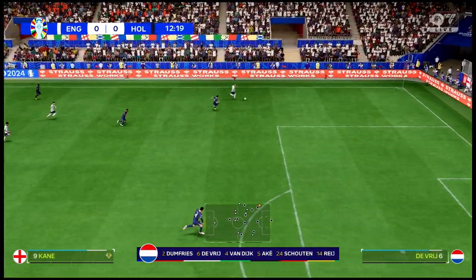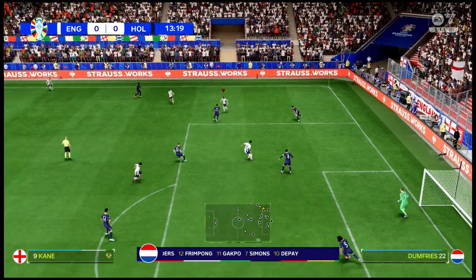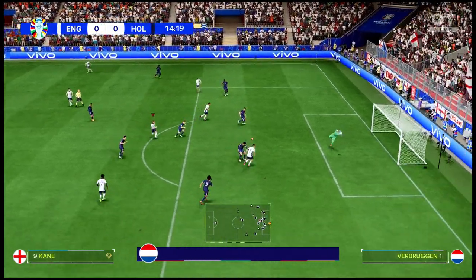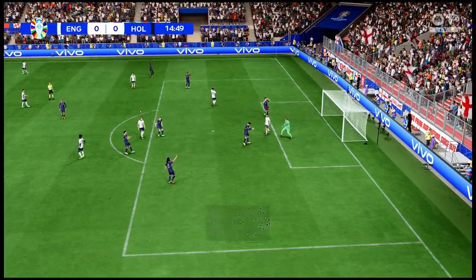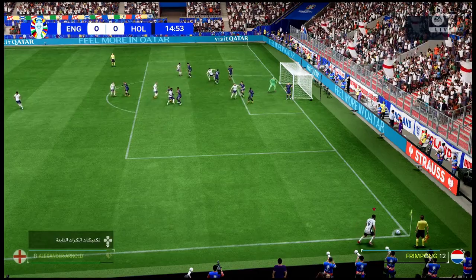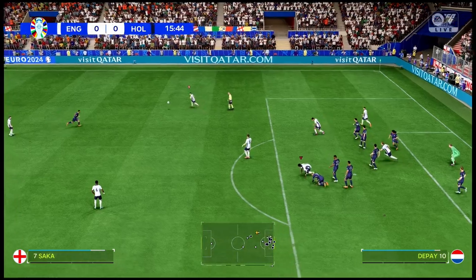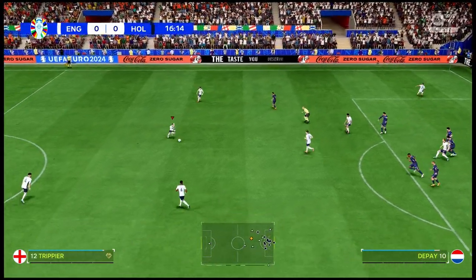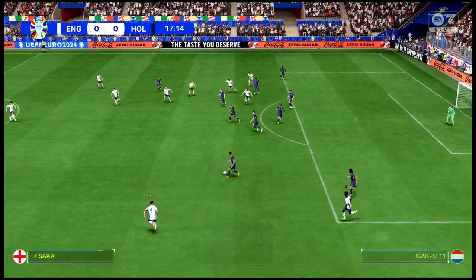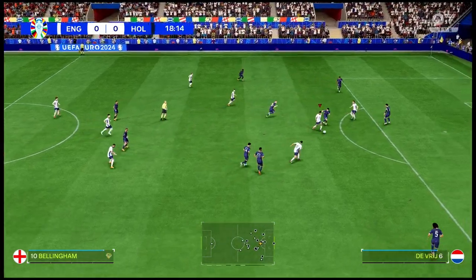Kane comes into the move — good-looking attack this. Possibilities inside the box, and he takes on the shot, but the keeper is more than equal to it. Corner kick played in. Trippier will have a go here, but Trippier has lost possession. And Bellingham — they're going to forge ahead.